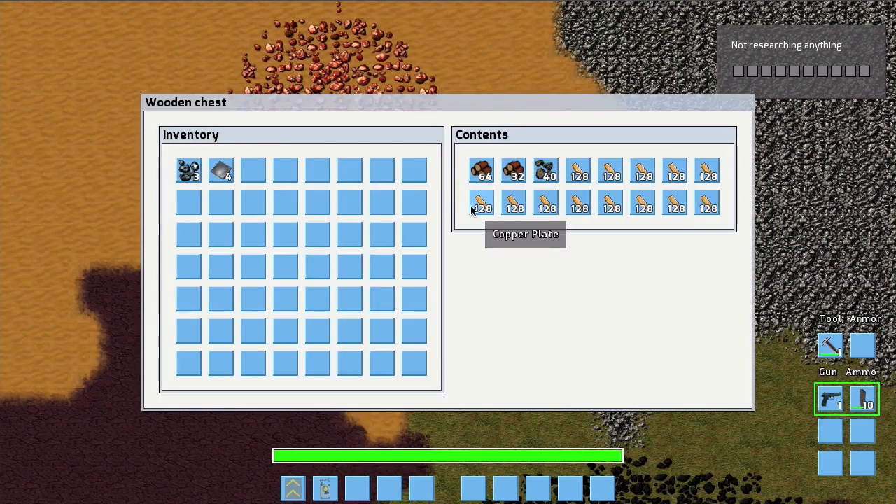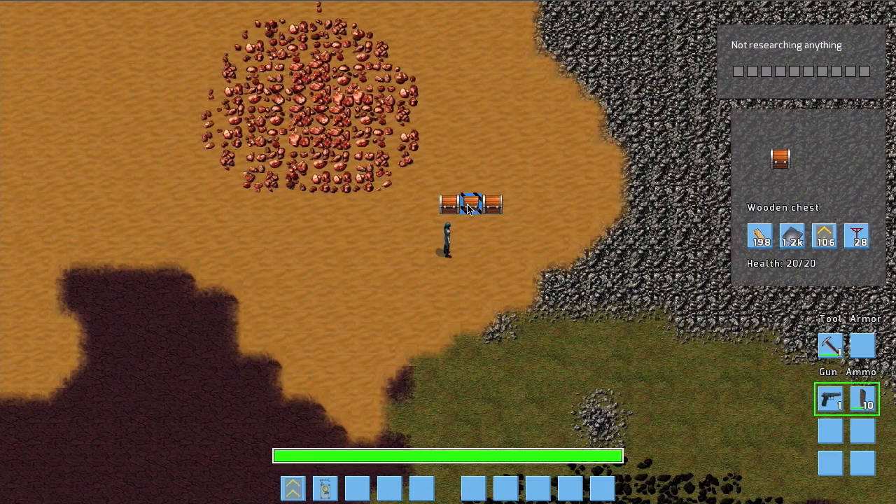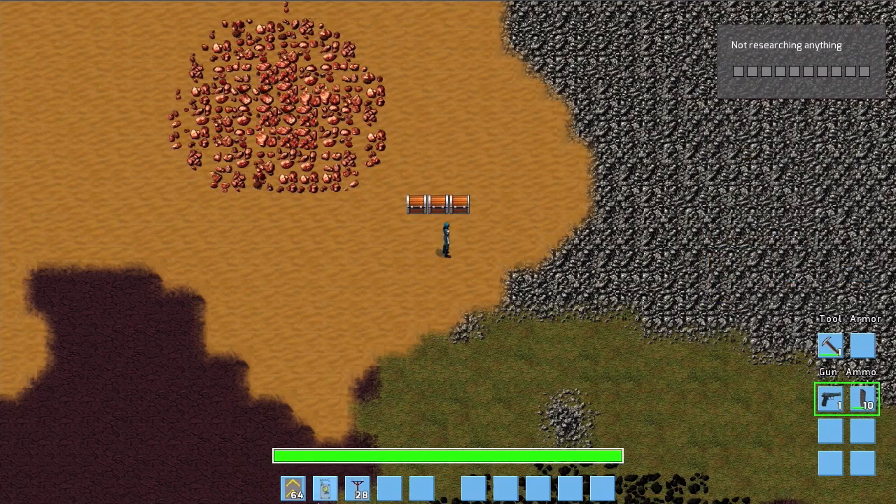We can see what's in the chest. We left-click items to move them into your inventory, but that takes ages. You can use shift-click or control-click and items move automatically, or you can use shift-click on the whole chest and you don't have to even open it.